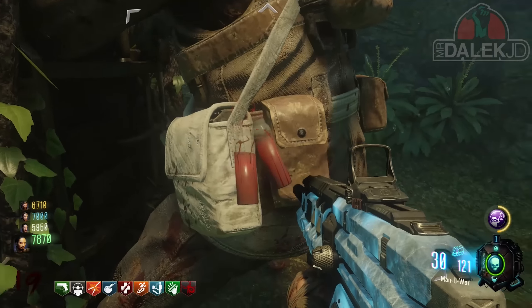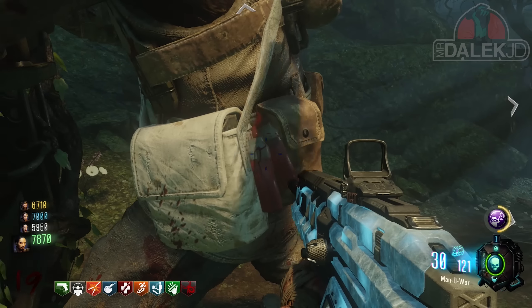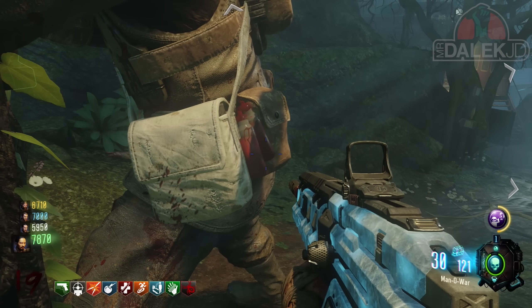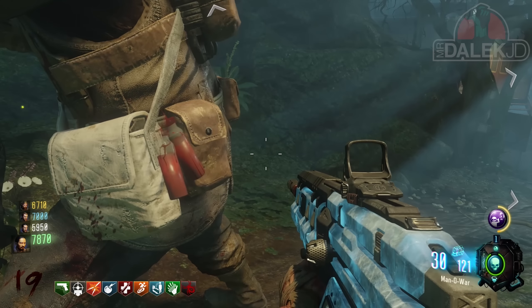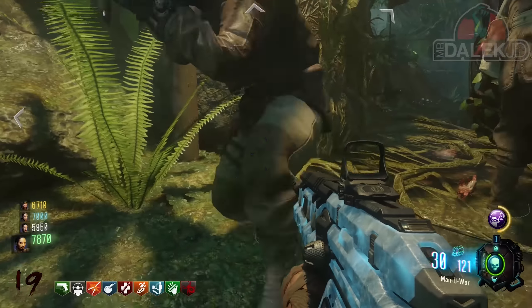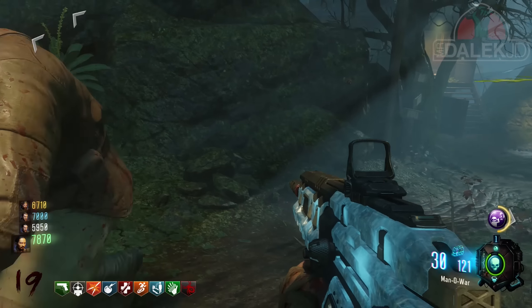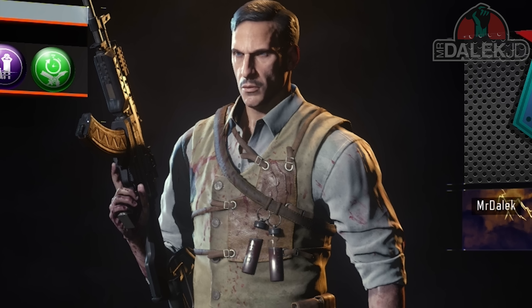Ending with Nikolai, he also has blood vials on his torso, but these stand out as they look a little bit different. We still have the same blood vials as the previous two characters, but right at the top of the blood vial itself there's a weird kind of vein, or drips of blood, seeping its way down into the blood vial — which we do not see on Takio or Dempsey.